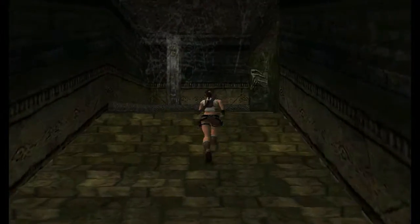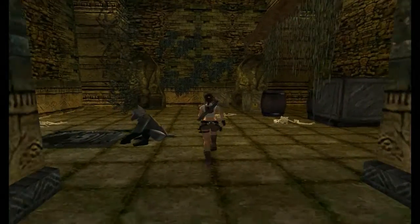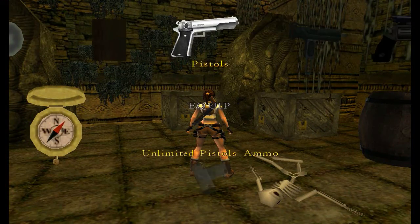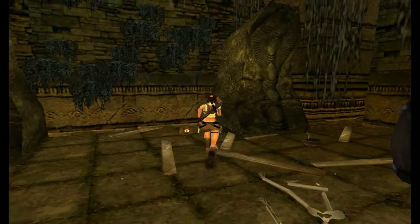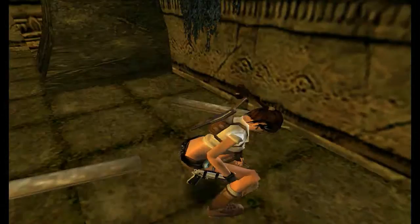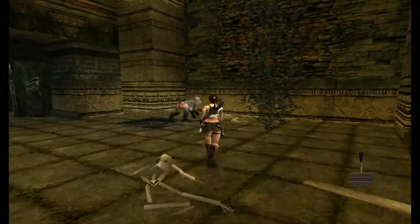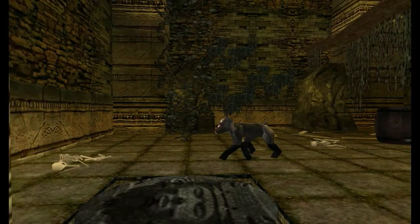Don't shoot the monkeys because they're not doing any harm. You see these boxes — you want to shoot these. We get a large medpack and also an unusual device: a magnetic winch. We need to find some rope to combine with the winch, and we will use that very soon.